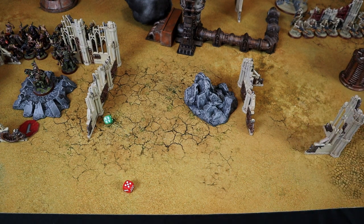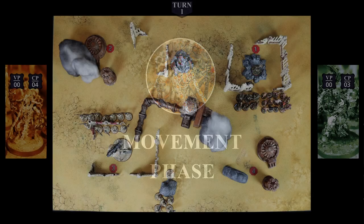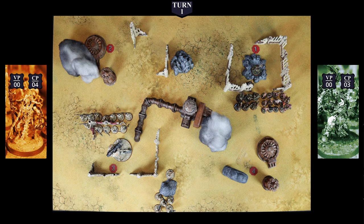Rolling for initiative — red dice for Necrons, green dice for Death Guard. 5! Bam! It's going to be a hard game for me! Since I have the initiative I can afford to advance and capture 3 objectives. In the first turn the Protocol of the Sudden Storm Directive 1 is active, giving all my units 1 additional inch of movement.